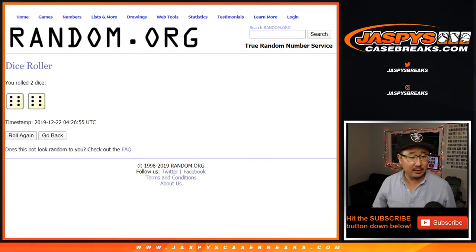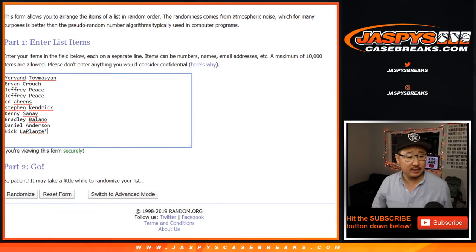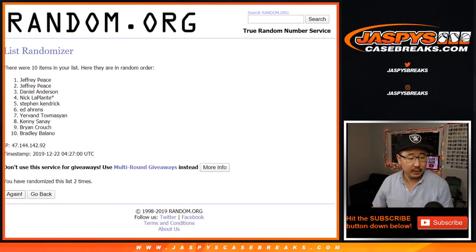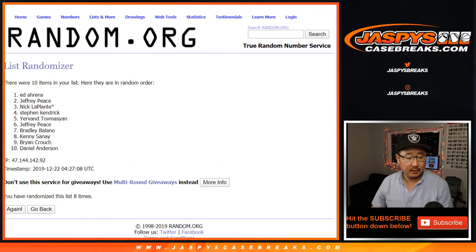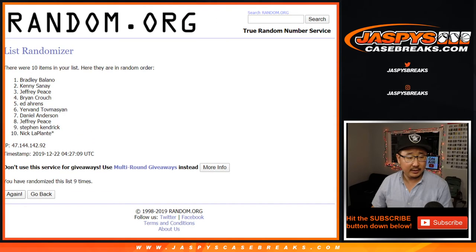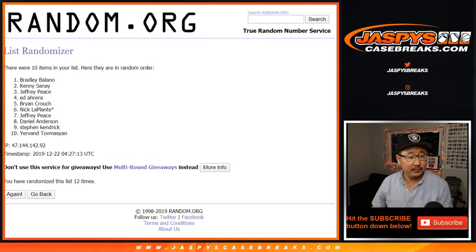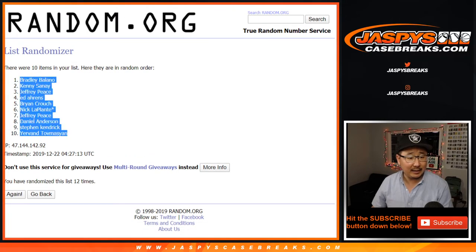Let's roll it and randomize it 12 times — 6 and a 6. 1, 2, 3, 4, 5, 6, 7, 8, 9, 10, 11, and 12th and final time. After 12 times we've got Bradley down to Yervin.